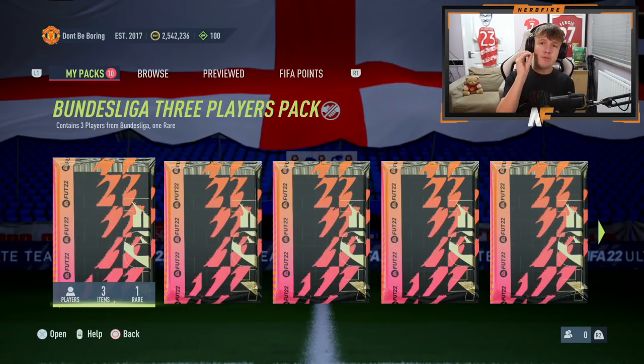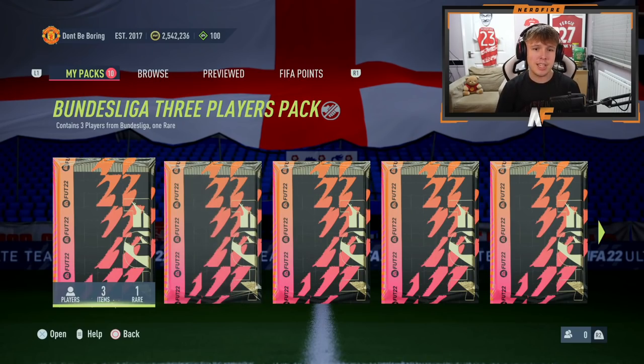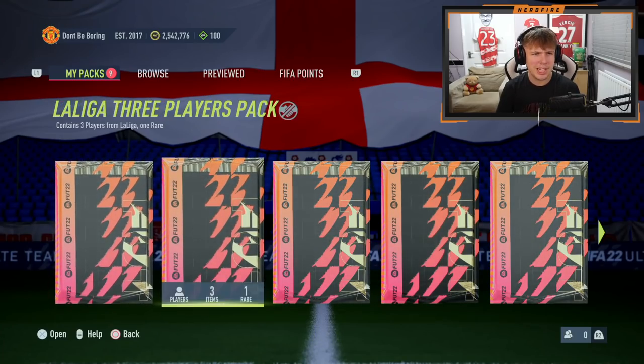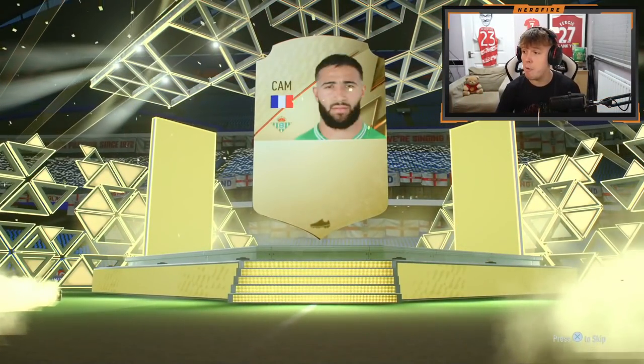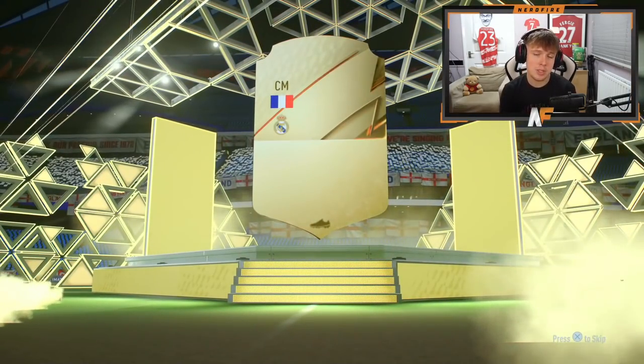We've got one each of both the 81-plus double upgrades of each league and also the base one, so we're going to open them up and see if we can get anything good. First up, the bundles league of three player pack — the first one is not the greatest. Then straight onto the 81-plus La Liga pack — that one's going to be Nabil Fekir. Definitely not worth getting back from these. Next, the La Liga three players pack — that one's going to be Camavinga, 78-rated, as our rare.